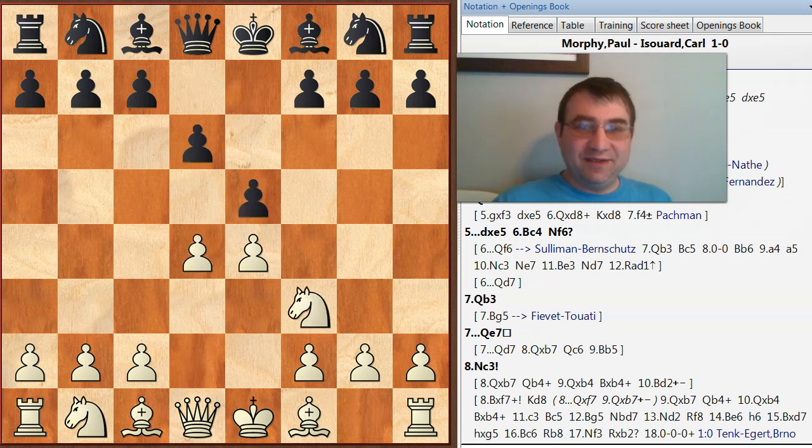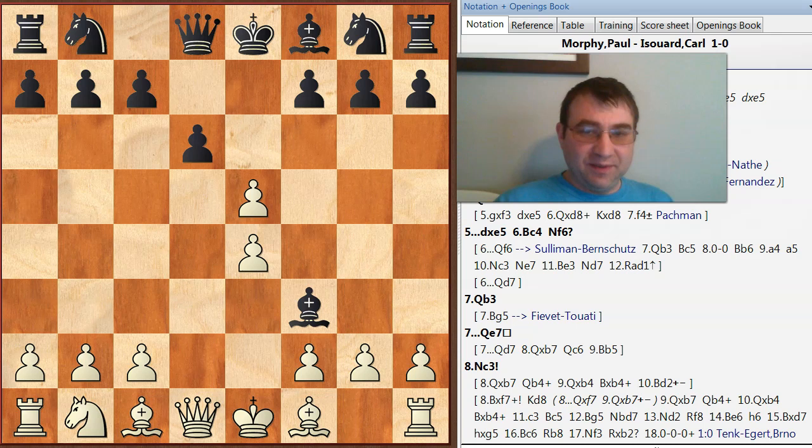So it's e4 e5, knight f3, d6, bishop g4 — already a mistake — d takes e5, and then bishop takes f3, and Morphy plays queen takes f3. Here's where I want to start talking about how Morphy is just way better than we all think.